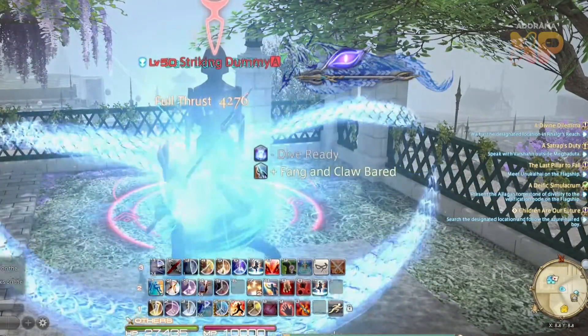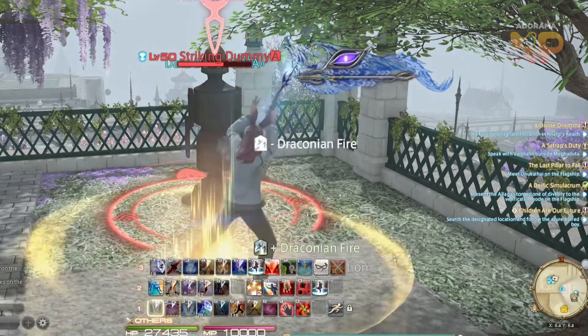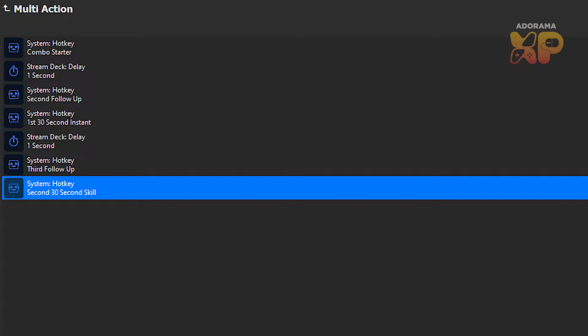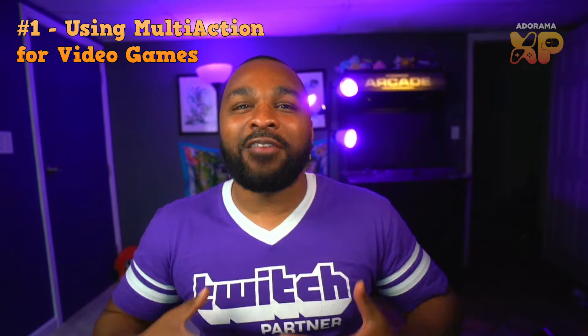When you're playing MMOs, you need to hit, say, the A key, then two seconds later the C key, or whatever key combination you use for your combos. On the Stream Deck, I can customize it to say: hit this key first, add a delay of a few seconds, hit this key after, add a delay, then hit these two at the same time. Being able to customize these multi-action hotkeys is really amazing.